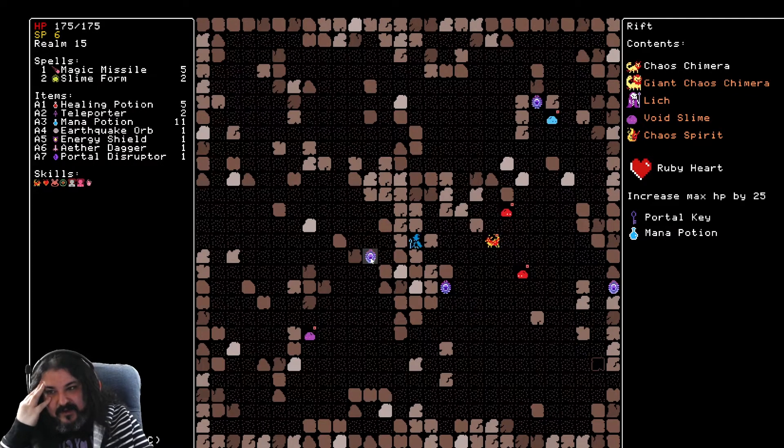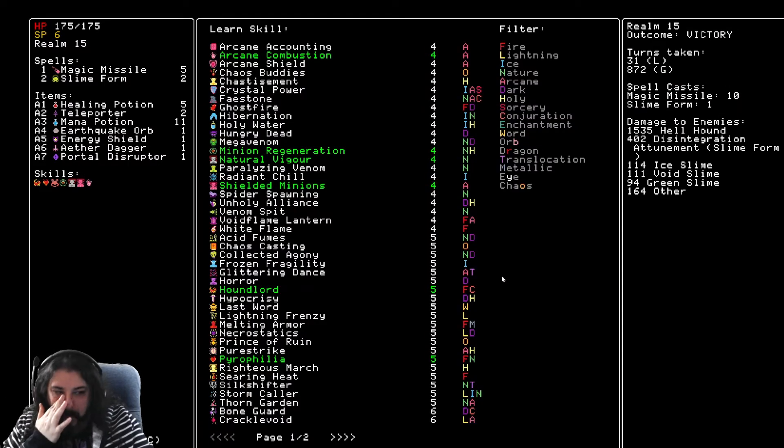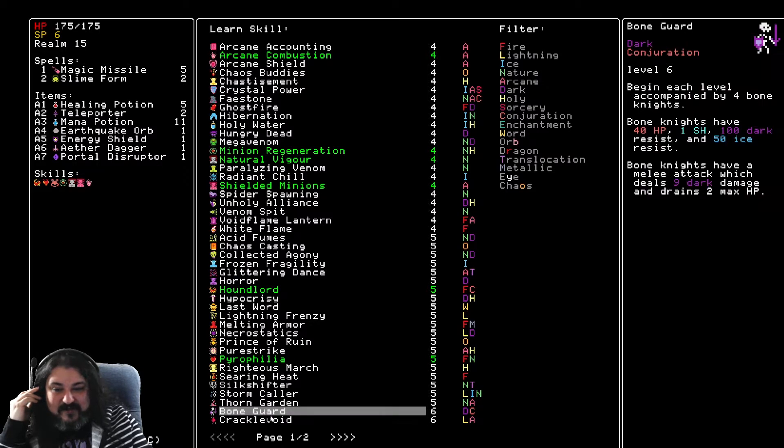Might disrupt these. I have 11 mana potions — I'm really fine on mana potions at this point. Whenever an enemy takes arcane damage, deal that much lightning damage to up to two enemy units in a six-tile burst. Cracklevoid's a great take for six.